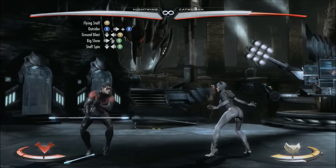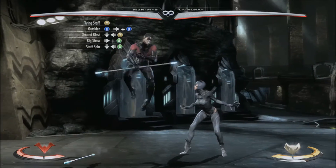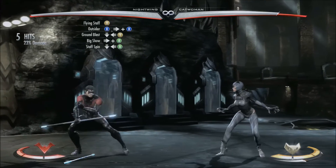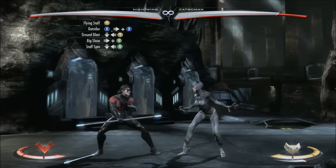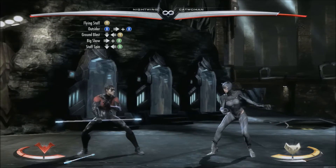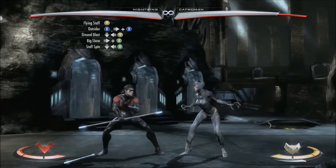Okay so the combo will look like this so far. After the ground blast you're going to catch them with your out-of-combo big show move, which is forward and A, and looks like this.